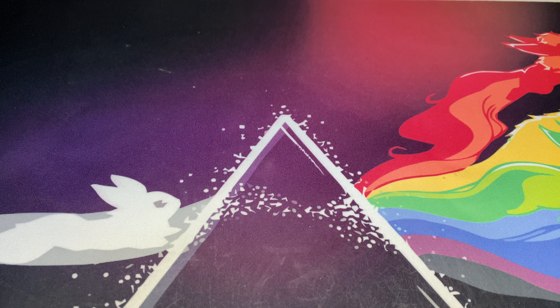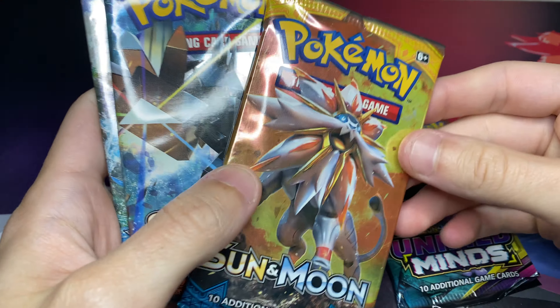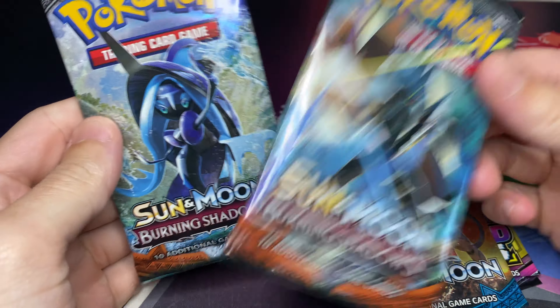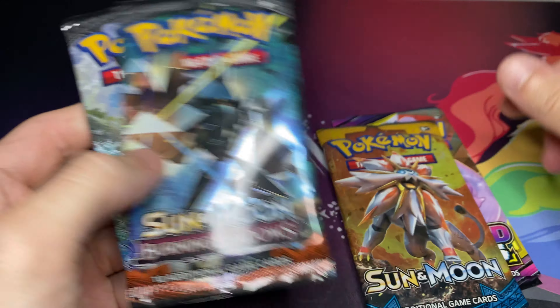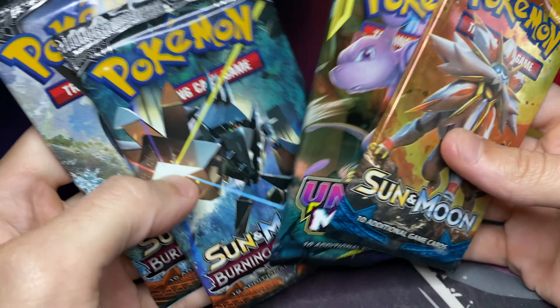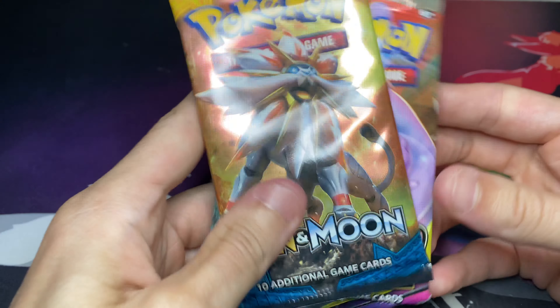What's going on ladies and gentlemen, Mr. 1T back with another video. In today's video I got some more awesome content for y'all. We're going to be opening up a Unified Minds, Sun and Moon Base, and two Burning Shadows. We're running out of the newer stuff that we had purchased, and we're going to be opening up these at the beginning.